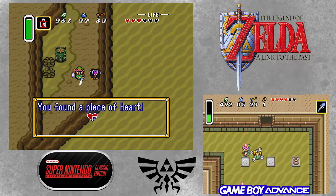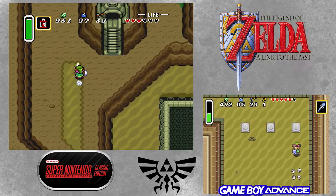There's actually something just outside the dungeon down here — a piece of heart. We grab it, then head back into the dungeon.